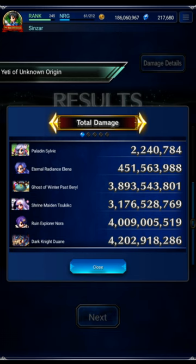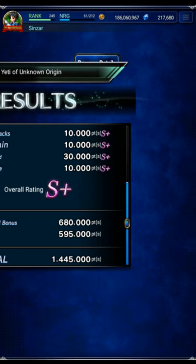Tsukiko — surprisingly good damage here. Evocation does ignore the mitigations of the boss, so that helps a lot. The boss does have mitigations on turns, but Tsukiko totally ignores it, which gives her a nice little boost there. And then Beryl, EX2 — a little bit of an awkward rotation, but he did fine, good damage. And then Elina only really did damage on turn 6; the rest of the time she was tanking.